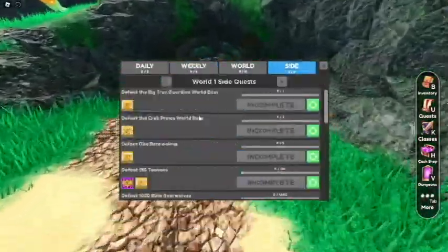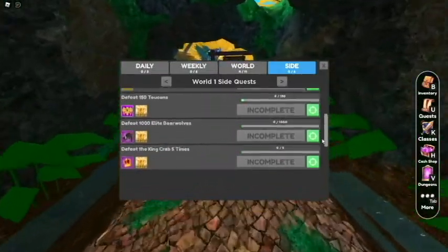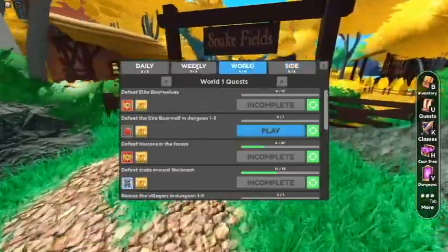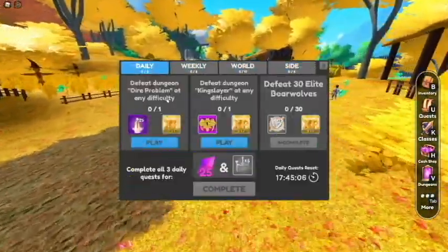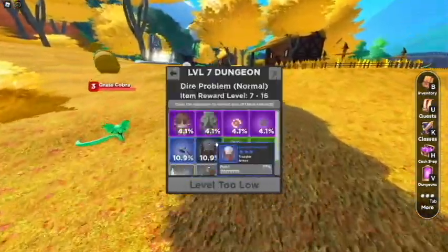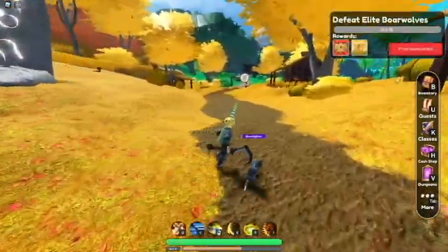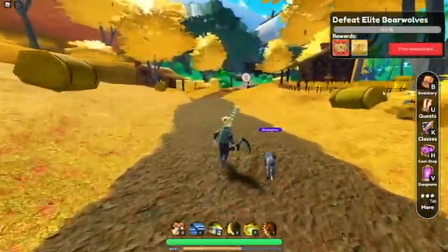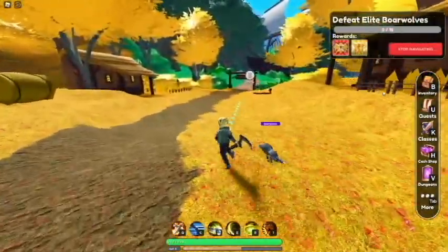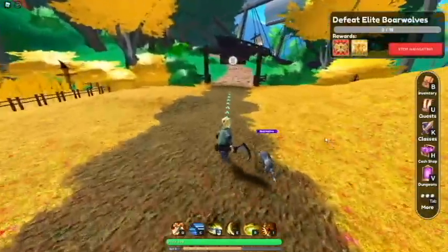If we go over to side quests — we could just get a little bit of XP for free. Defeat dungeon at any difficulty — I have to be level 7. We're pretty much there. We'll get that the next level, and we'll use that all on Borington to get him leveled up and to his next phase.